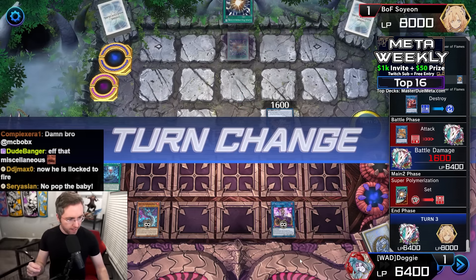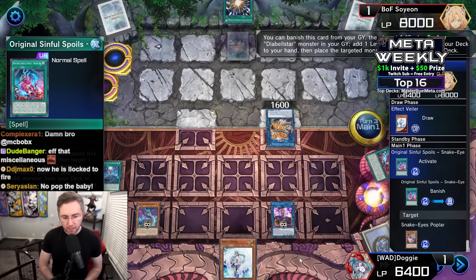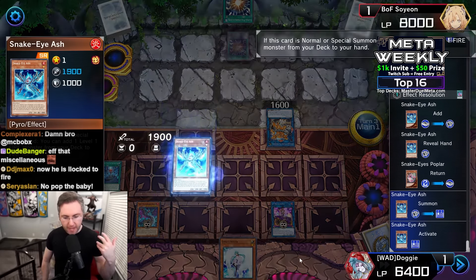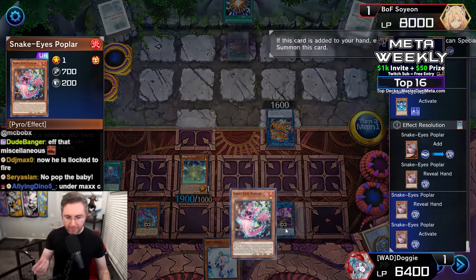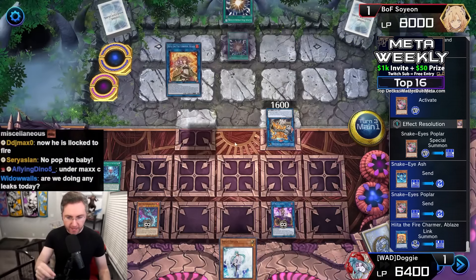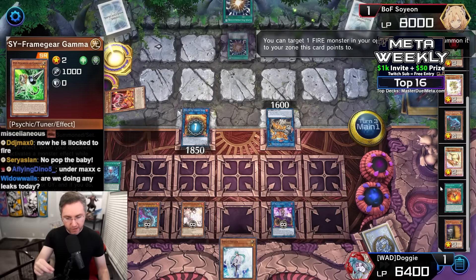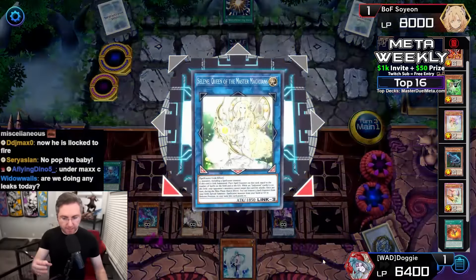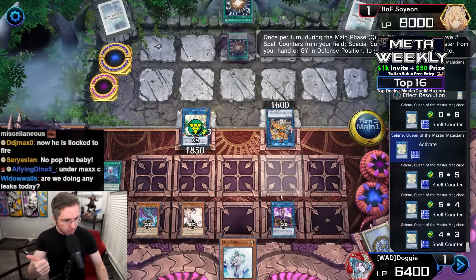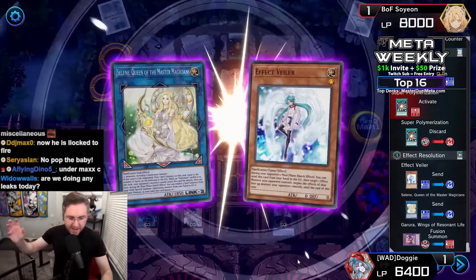Meteoros activates — during your main phase you can destroy a dino in hand or field, then special summon a dino normal from your deck. We wanted to pop the Baby to summon from deck, but we negate with Ash because we used Ghost Spell on Gamma instead. Normal summoning Baby to link off into Cerberus. Cerberus on summon, discard a card, pop the Promethean. To battle we go. Small Kiran has a combo that adds the Fire Barrier Statue — unfortunately we were not planning for that. Grab the Ash, returning Poplar back to deck.